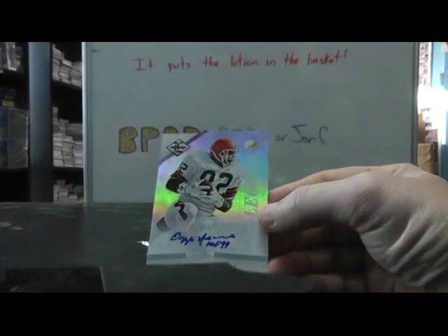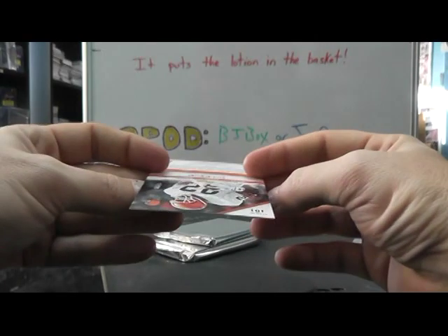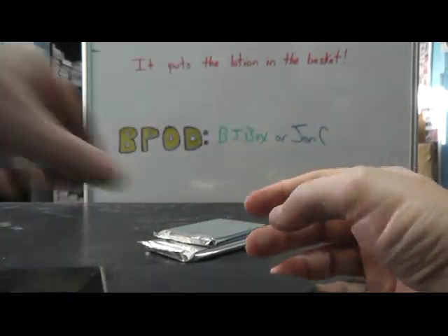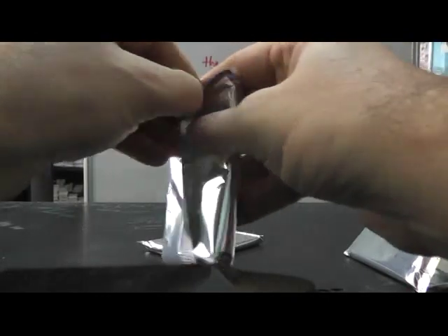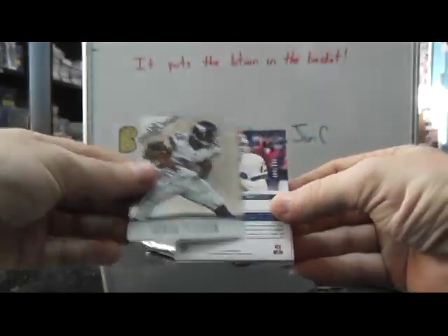Jets, Browns. Then we have Ozzie Newsome Legend for the Browns — numbered 7 of only 10 — Browns are having a good break. DeMarco Murray, AP with the Panini chip.